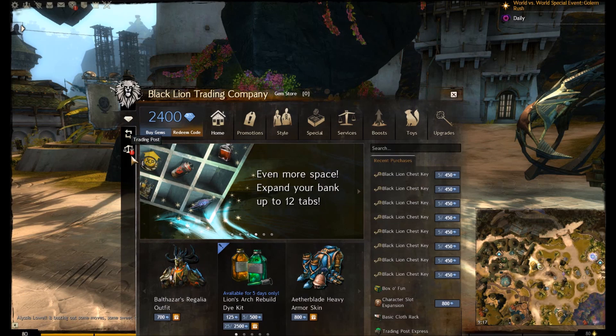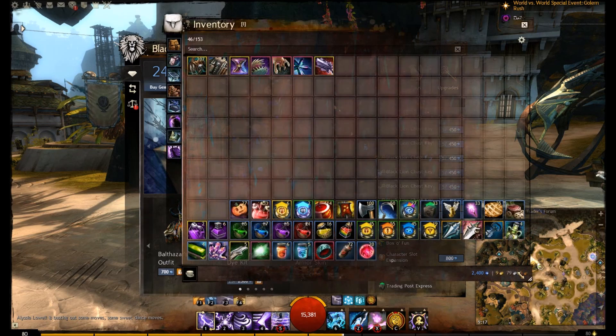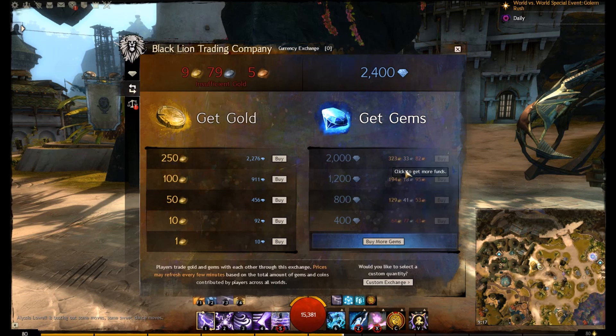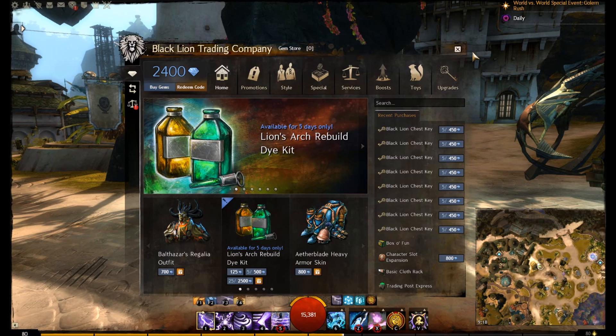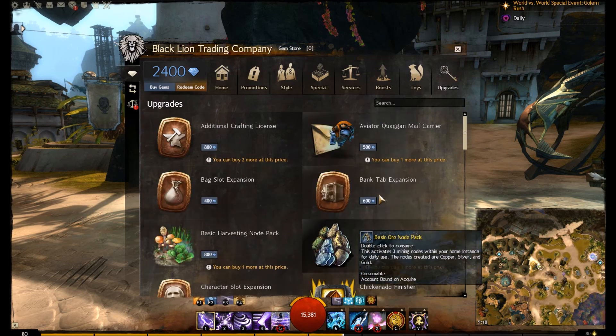As you can see, because I've purchased it there is no more 'buy Heart of Thorns', but we do have the ability to upgrade to the deluxe version. I actually have 2400 gems, which is the cost of upgrading — all bought with in-game gold, hence why I'm so poor right now. Roughly 2400 gems costs around 400 gold approximately, and that's what I'm going to use to purchase the deluxe version, which is currently on sale.